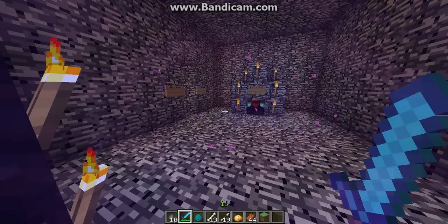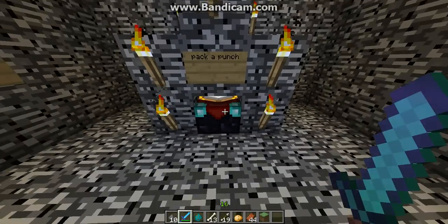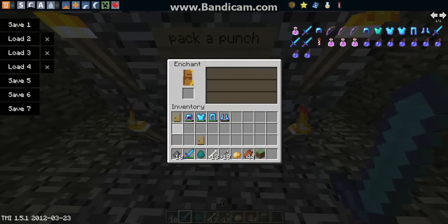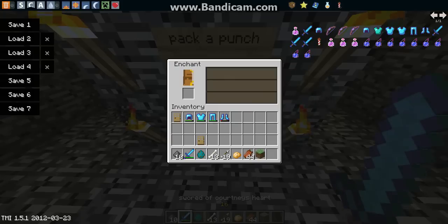Go through the nether portal. It was doing that wiggly thing. This is my Pack-a-Punch machine — it's really just an enchantment table. Put your sword in there and you're going to enchant it. It uses your level. I'm level 16.